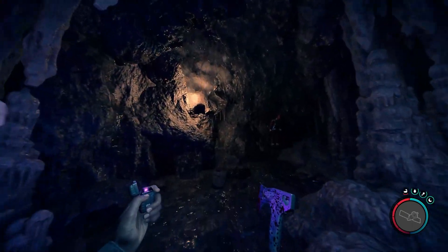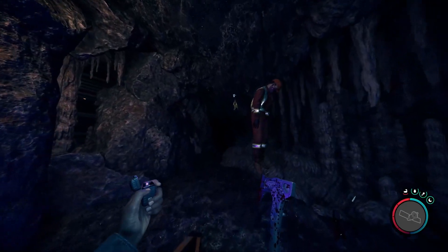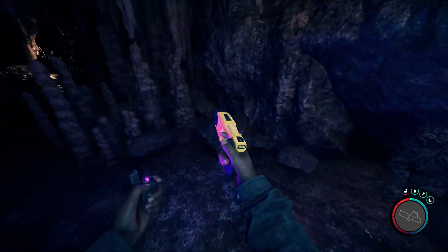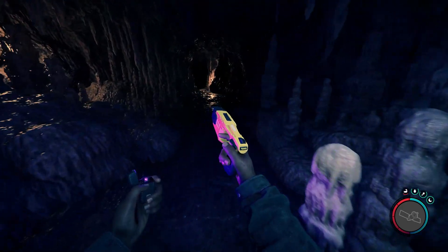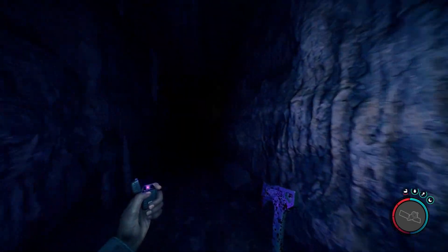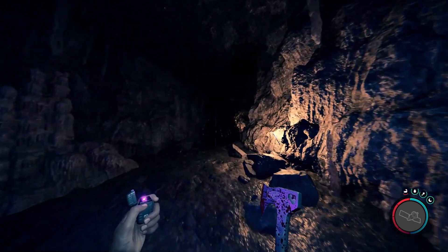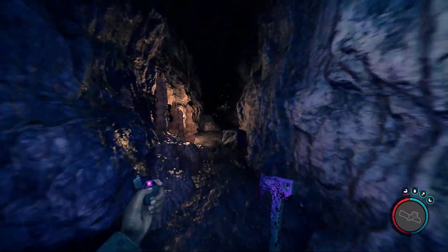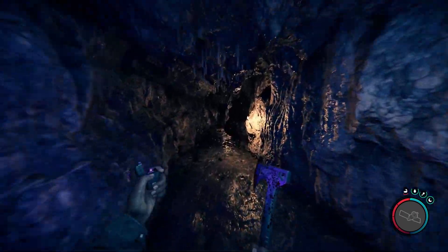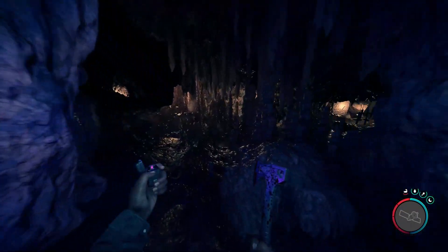Here we go — we have the leather jacket stuck in this jelly-like substance. I wouldn't want to try that on. You've also got the stun gun here. Now I'm going to head to the new addition added in patch 11, which includes a blueprint for an electric cross that you can build. I need to test that out and see how well it works against demons.